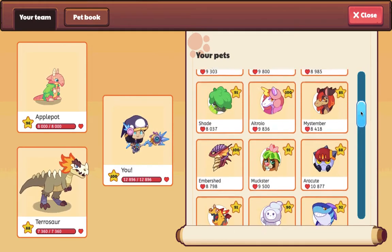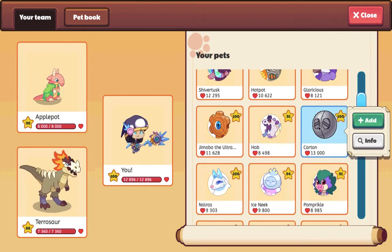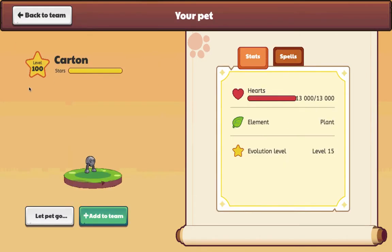I wonder why I can catch plant element pets in Skywatchers. It's really one of my bounty ones, and I found it at level 96. I leveled it up four levels and got a level 100 Bifbot. It's called Carden, and it has 130,000 hearts.